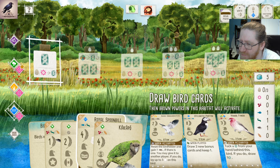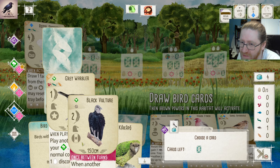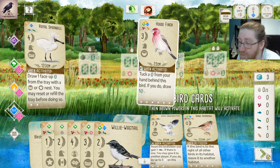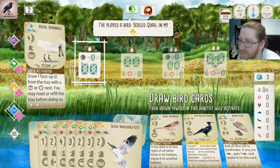Maybe all three of these can be good for us. Puffin is just a great card. House Finch is also a great card — it lets us cycle these two cards. Didn't get the Puffin, but that's fine. We can pick up this card for free with the Spoonbill, so let's just take it there.